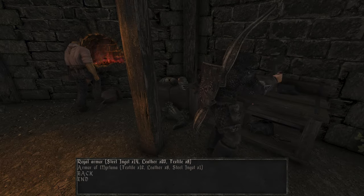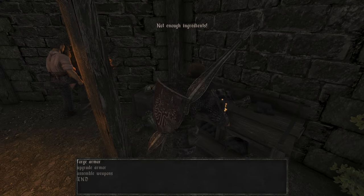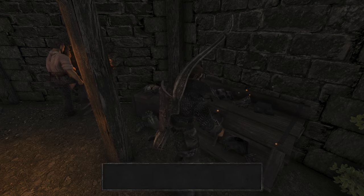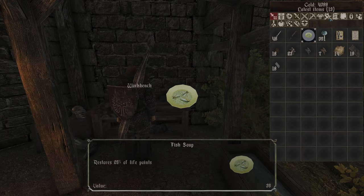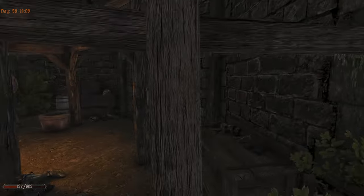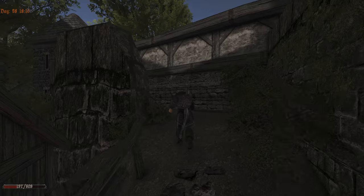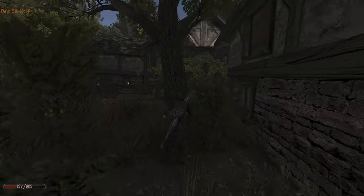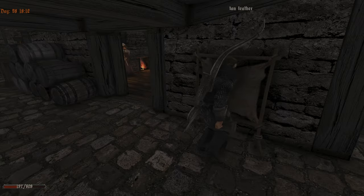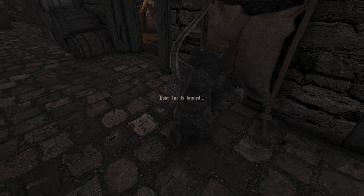Forge armor. Royal armor - what do you need? 20 leather. How much leather do we have? 19. For real. For one leather we have to go back. Damn it. And then we have to improve everything that we have that we can improve. It's a lot of stuff. The improvements for the Myrtana or the other ones, I don't know if we need to buy.